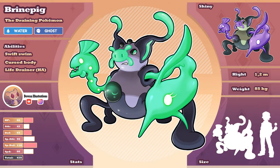Meet Brinepig, the evolved form of Droink, and a water- and ghost-type Pokémon. As a Droink, it continues its life-draining abilities, absorbing the vital spirit of clam pearls to fuel its evolution. Through this process, Brinepig undergoes a remarkable transformation, unlocking its true potential. Once evolved, Brinepig gains the ability to harness the absorbed life force to summon the spirits of what clam pearls could have become. This unique power allows Brinepig to tap into the untapped potential of clam pearls, manifesting their unrealized abilities and strengths. With its newfound abilities and connection to the spirits, Brinepig becomes a formidable force in battles, utilizing a combination of its own powers and the borrowed potential of clam pearls.